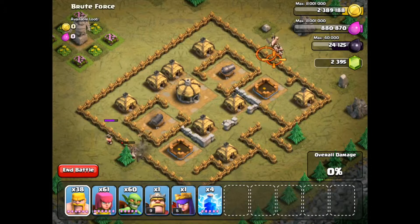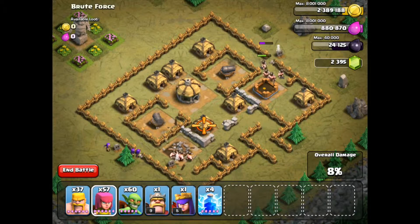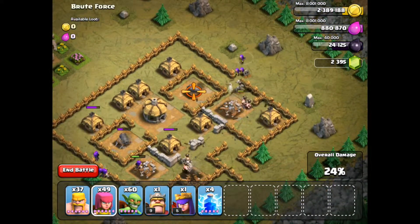What you need to do is put a few barbarians on both sides to break through the first layer of walls, or you could use wall breakers — they'd work just as well. And then once they're through, if you use some archers, the archers should shoot the cannon down.